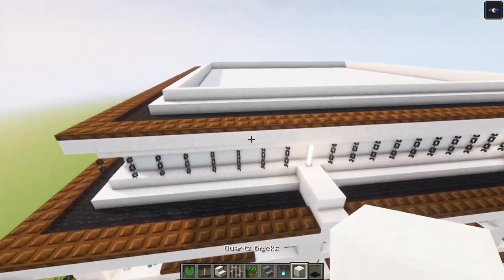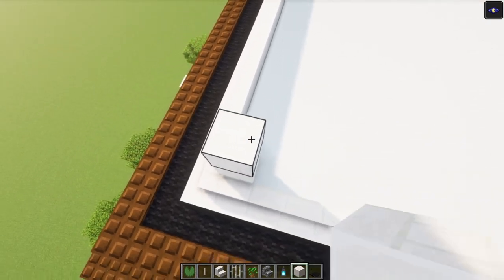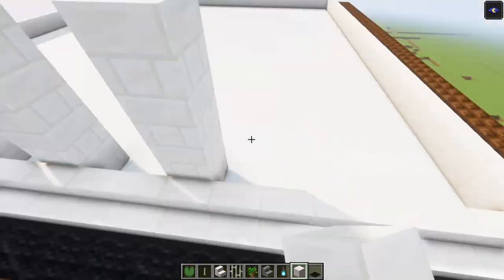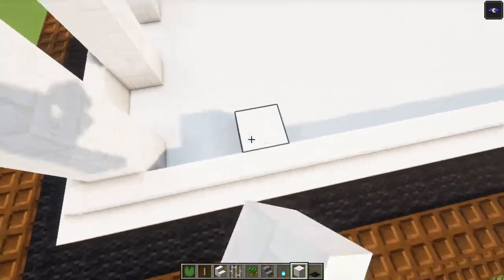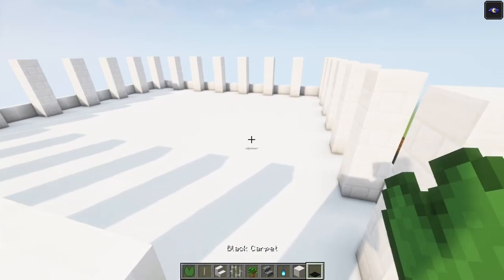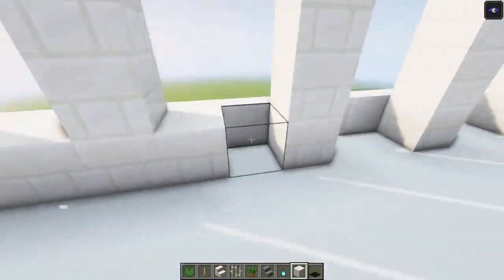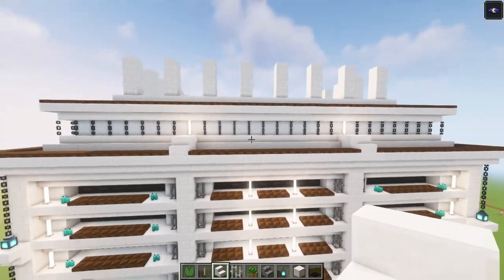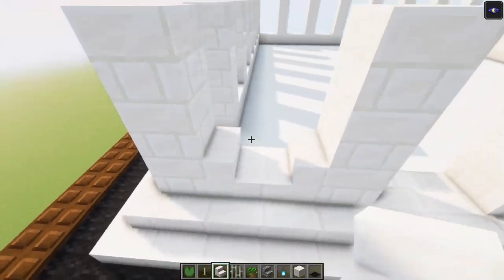After that we are going to indicate some pillars. We are going to go up four blocks — one, two, three, four — and then skip two and do the same thing. Then take some full blocks and fill this all in as well. Once that is in place we are going to add some stairs facing into each other like this.